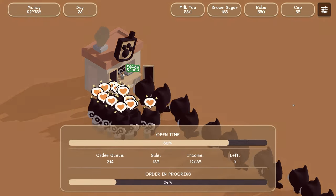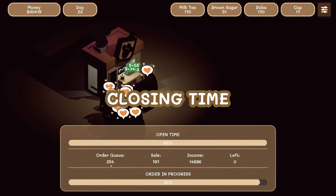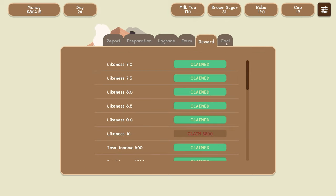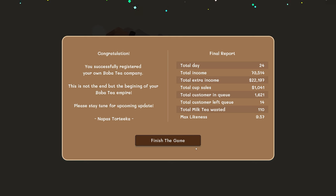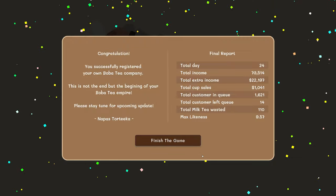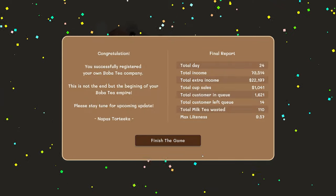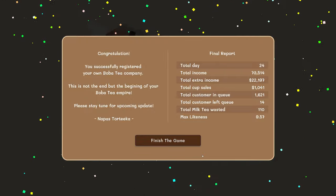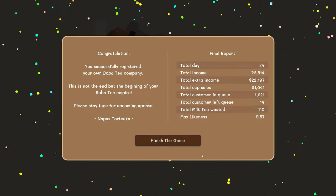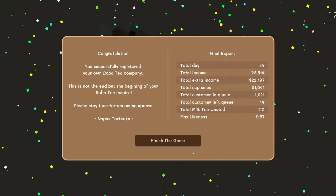The only upgrade I wanted to actually see was the Entertainer, which was the last upgrade — it keeps customers in the order queue. I kind of wish there was a cute cat dancing on the side, that definitely would have been fun to see. We successfully registered our own boba tea company — this is not the end but the beginning of our boba tea empire. We made $73,000 total, sold a thousand cups, and had 1,600 customers in queue. 14 customers left because we were too slow at the beginning.